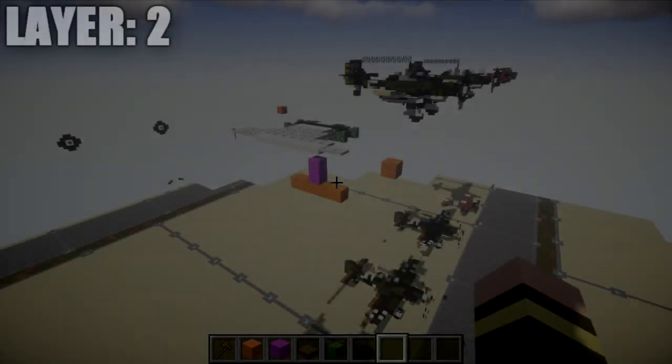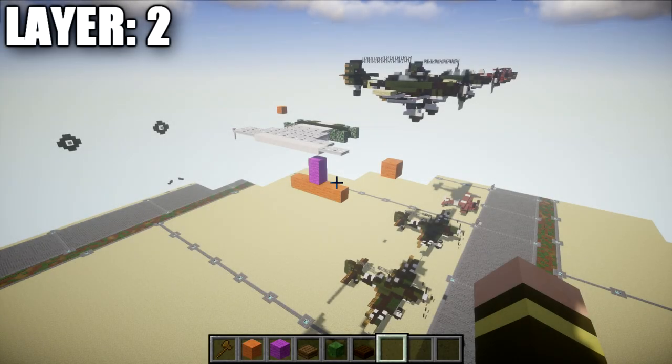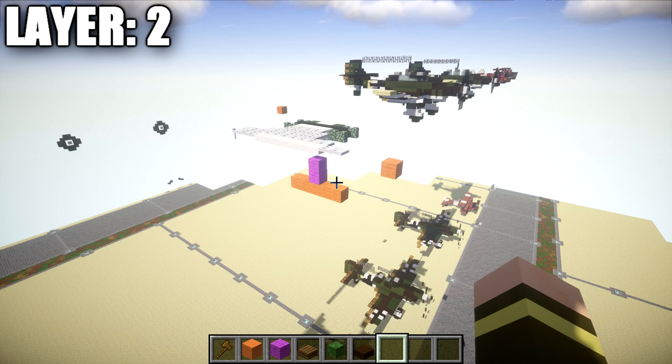Going ahead and moving on to our first layer, we're going to start with layer two. The reason we're starting with layer two is it's going to be a little bit easier to add layer one after we have this main structural bit complete. If you guys are completely new to my aircraft tutorials, I like to do half on camera and half off. It makes the tutorial go by faster and allows me to be more accurate in block placement without making mistakes.